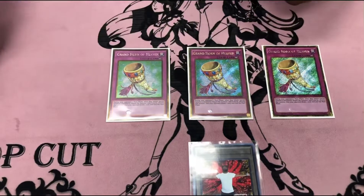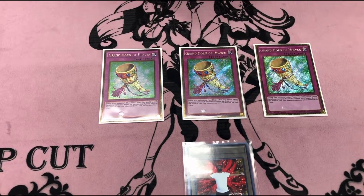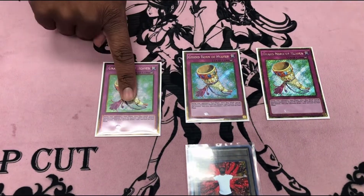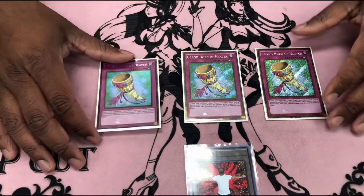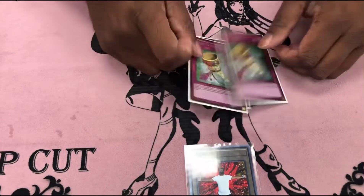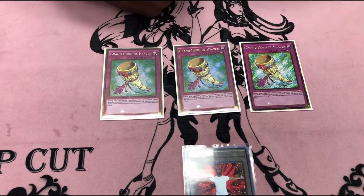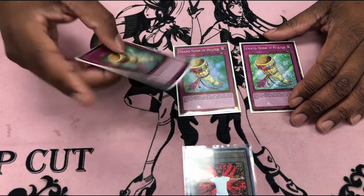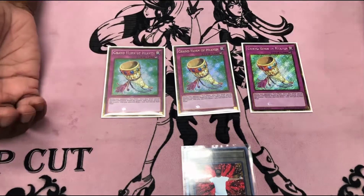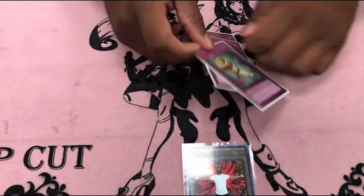I've been testing Grand Horn of Heaven — I put it in right before the tournament. Don't sleep on this card. I won a game where my opponent was setting up a Dragon Link board and I activated Grand Horn, forced him into battle phase, and he just attacked me with his Borreload Savage for 3K. Whatever he set up next turn he couldn't kill me, and then I OTK'd him with Access Code. It stops your opponent's plays and forces them into the battle phase, so if they're going for the OTK it puts them in an awkward situation. Still testing it but so far so good.